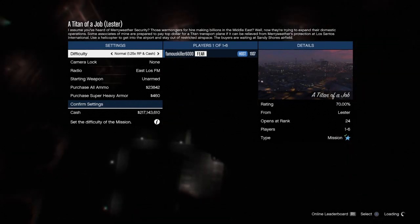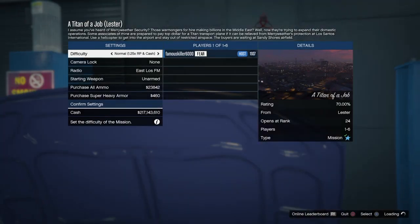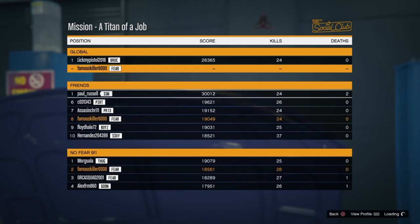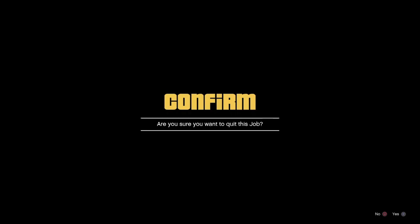Now once you fully load up and you see your auto shop in the background, you want to press R1 for leaderboard, and then on this screen you just want to press right on the D-pad. You should hear a little click in the background — that means you modified it — so now you can just back out.